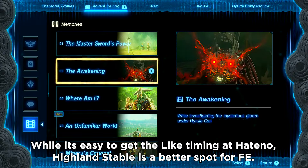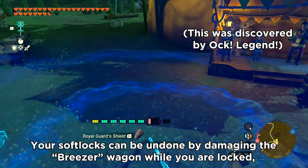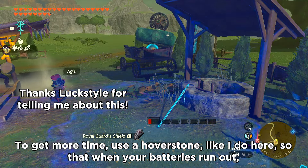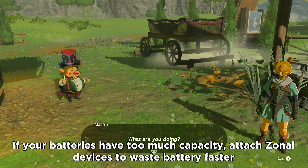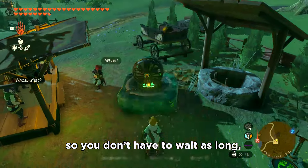While it's easy to get the like timing at Hattino, Highland Stable is a better spot for fuse entanglement. Your softlocks can be undone by damaging the breezer wagon while you're locked, which you can achieve by setting up a time bomb before you start entangling. To get more time, use a hoverstone like I do here so you don't have to wait as long.